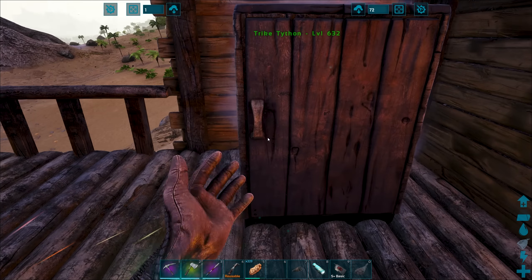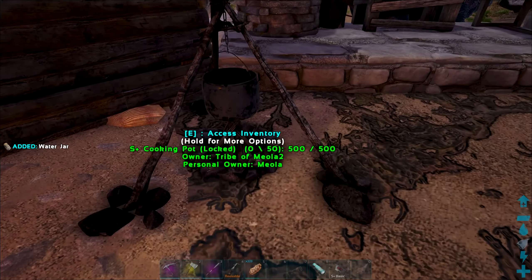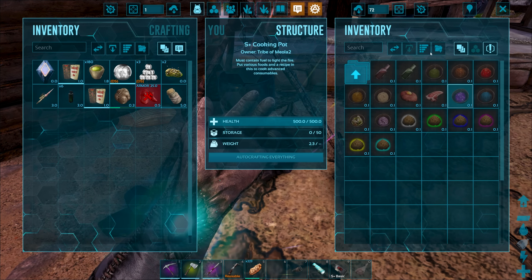Did I mention the weather took a bit of a turn for the worse? There we go — 50% imprinted? What?! I'll take it. You're imprinting quicker than my dodos are. Awesome.